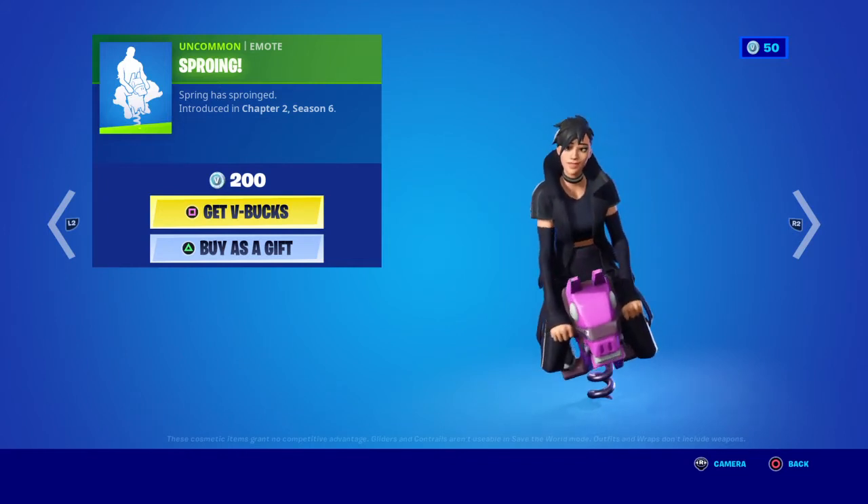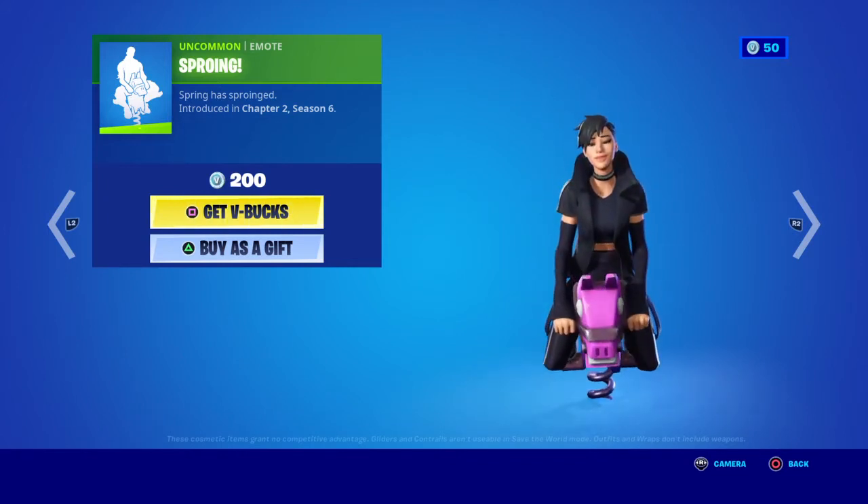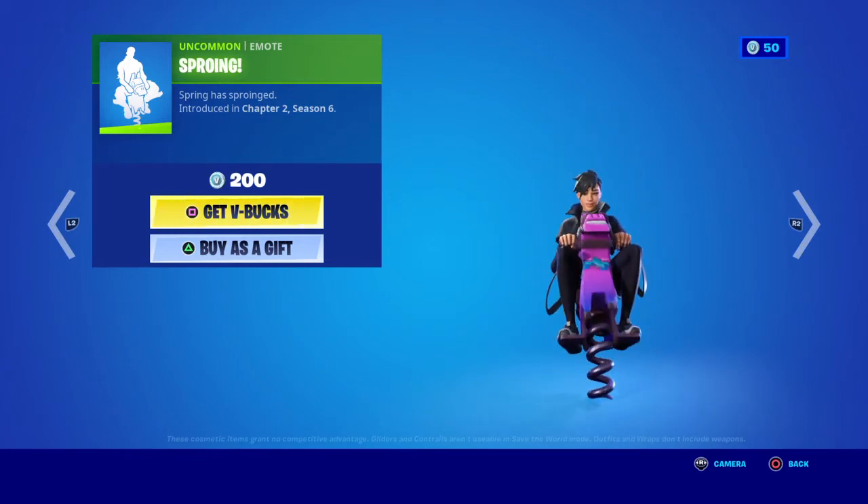Waiting Around from Chapter 2 Season 6 is 200 V-Bucks. People use this emote during live events where there's not much to do — just sit around waiting for anything to happen.